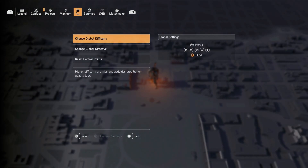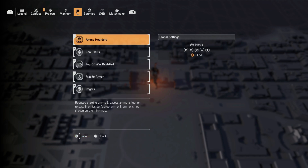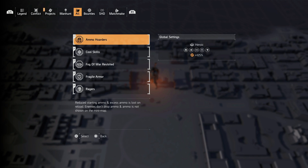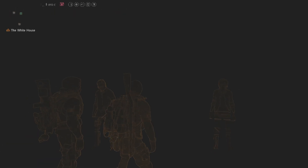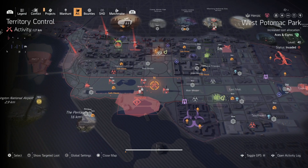First thing you need to do is make sure you have the global difficulty set to heroic. The second thing you need to do is make sure you have all five directives active. And then the third thing you need to do is make sure you have a build. I'll show you the build in a second.